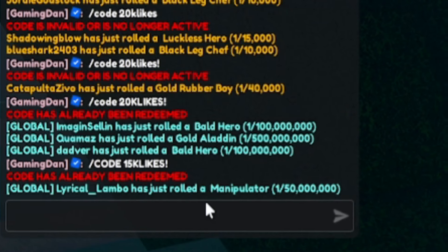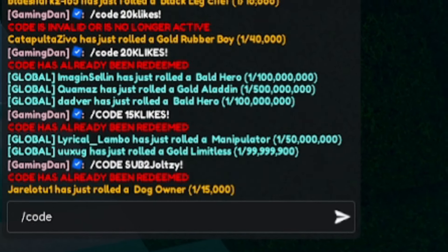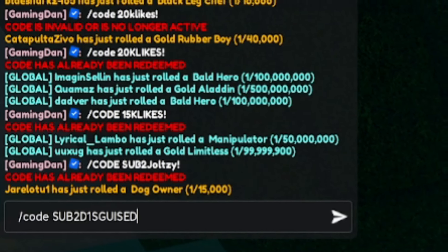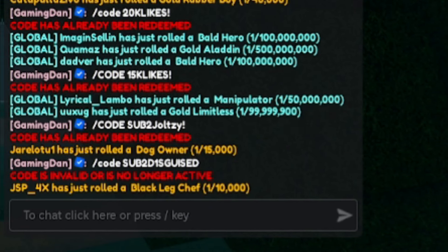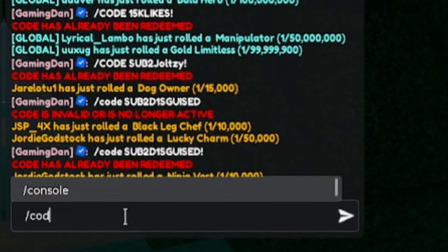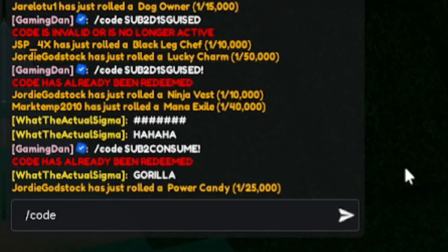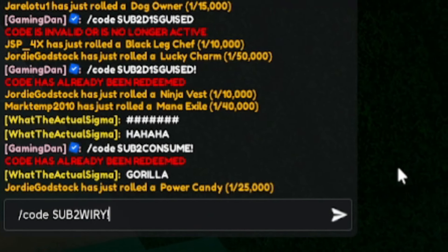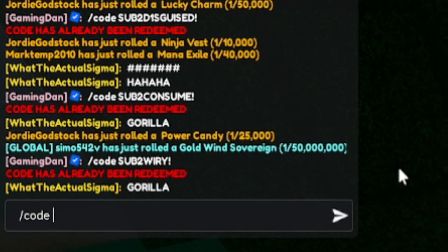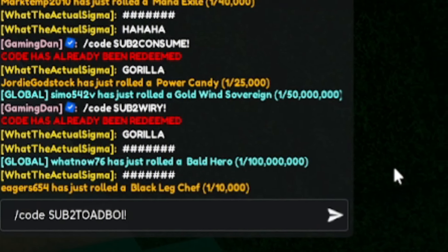Next, redeem: slash code subtojoltz. Then: slash code subtodisguised — don't forget the exclamation mark, otherwise it won't work. Then: slash code subtoconsume! After that: slash code subtowiry. Then: slash code subtotoadboy! with an exclamation mark at the end.